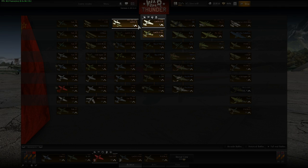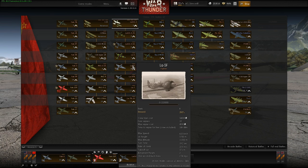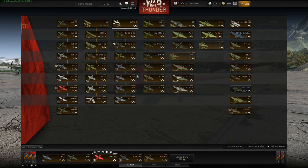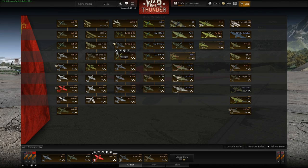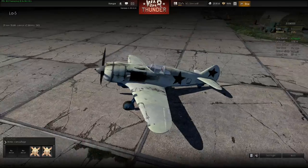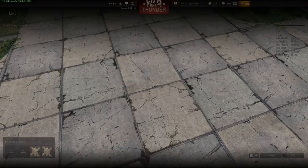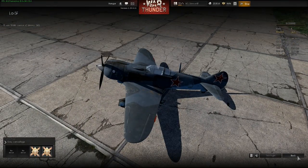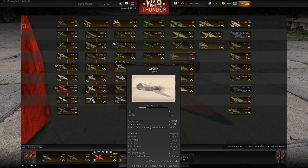We also have two new LaGG-3s — the LaGG-3 Series 8 and Series 11. And also a new LA-5 and LA-5F. Currently they have the same flight model as the LA-5F-N, which is of course not correct. The LA-5 basically has the cockpit of the Yak-3 but the new engine and two 20mm cannons. The LA-5F, the later version, has the same cockpit as the LA-5F-N, but it does not have the fuel injection forces like the LA-5F-N, so it's slower — you don't have that powerful boost on it.